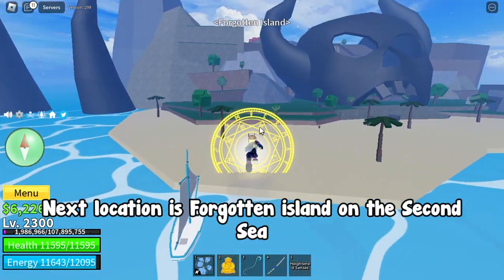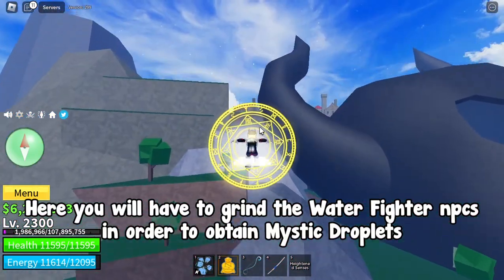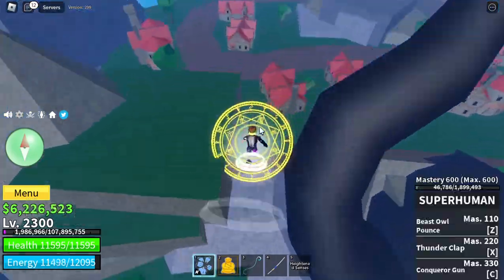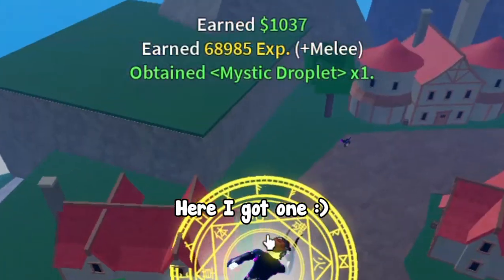The next location is Forgotten Island on the second sea. Here you will have to grind the water fighter NPCs in order to obtain mystic droplets.